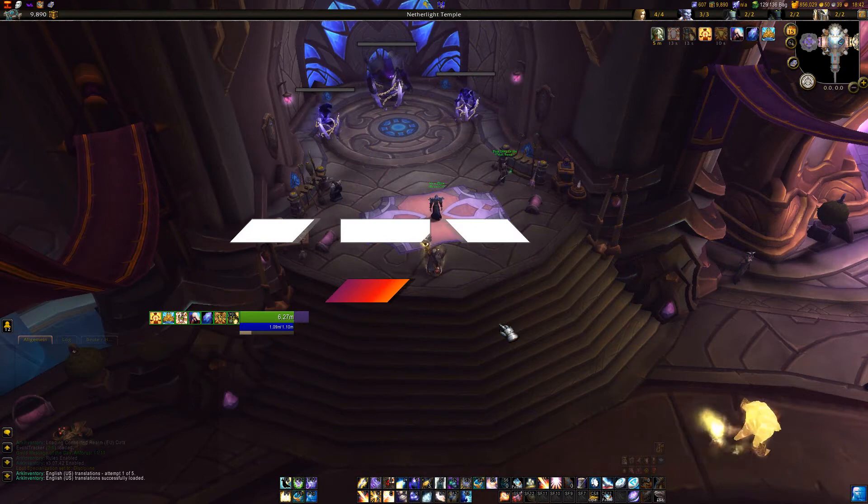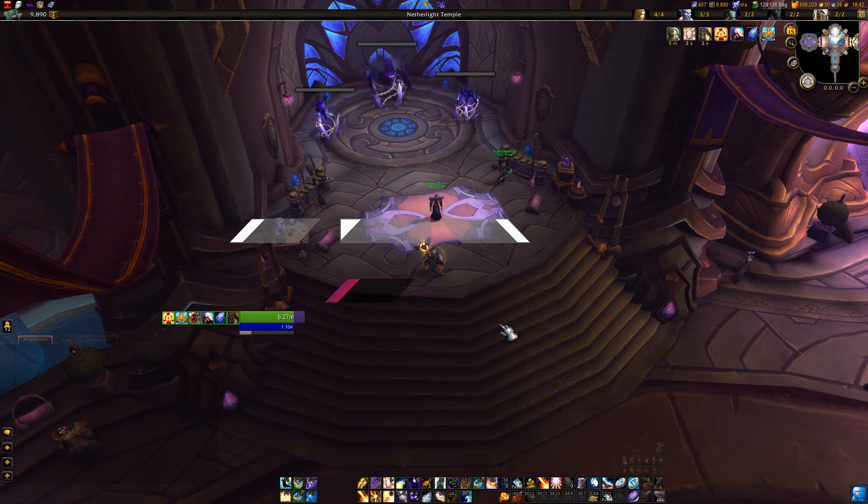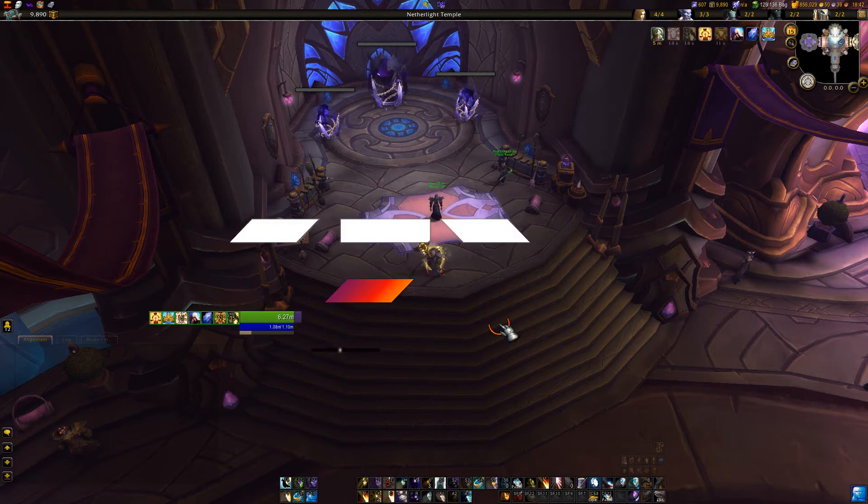The second feature I recently added is a slanted mode for progress textures. I've prepared a few progress textures showing how that looks like. In the options, you can configure how slanted the edge should be and the exact behavior of the edge.